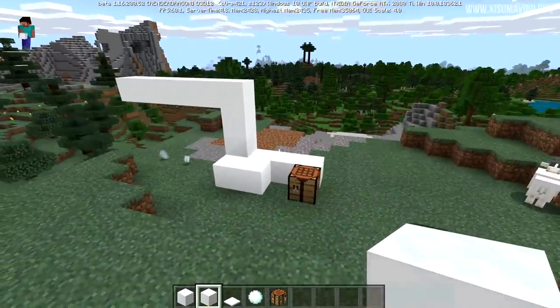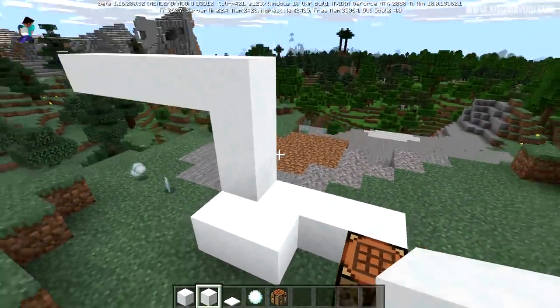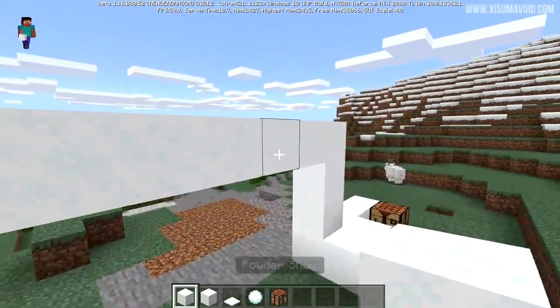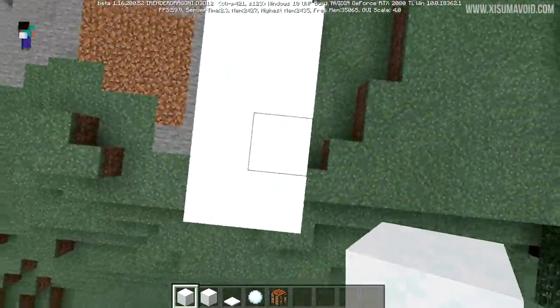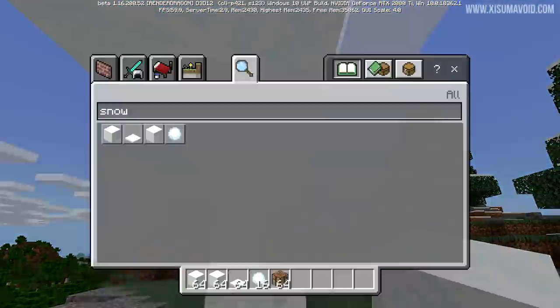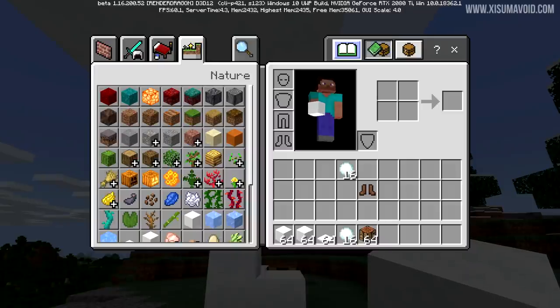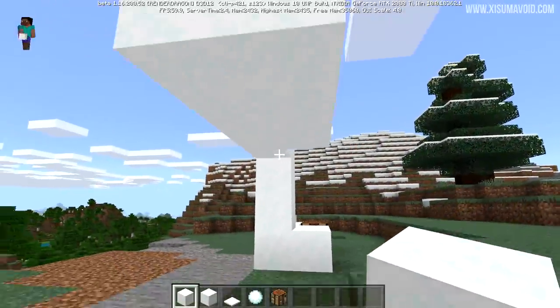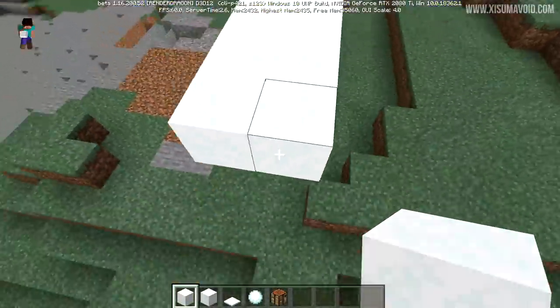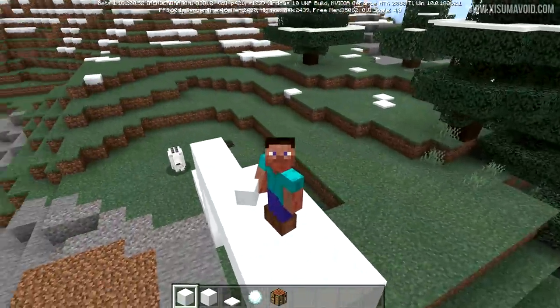If you're running along, it would be pretty difficult to spot the difference unless you were intentionally looking. So if you're heading into snowy areas on an MP server, watch out for traps. There is one way you can prevent yourself from falling through - by wearing leather boots. If I wear leather boots and drop down, I'm able to stand right on top of the powder snow.